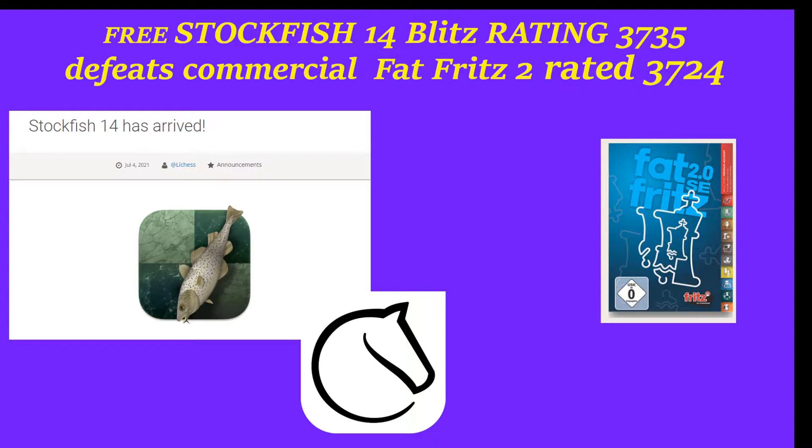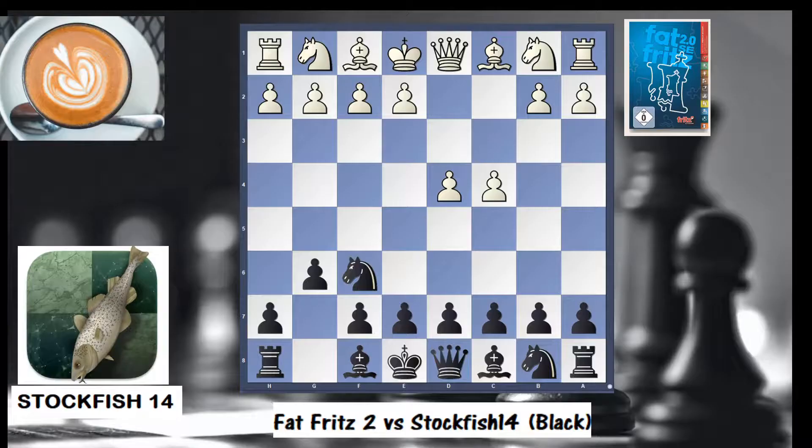Welcome to this video where I will showcase a game between two very strong engines: Stockfish 14, which is the best open-source chess engine in the world, also available on lichess.org, facing Fat Fritz 2, a commercial engine by Chessbase.